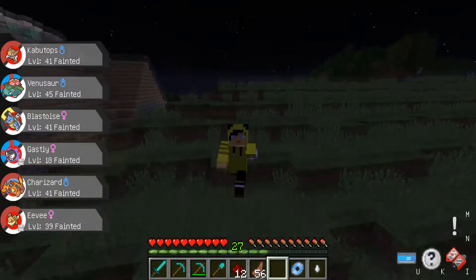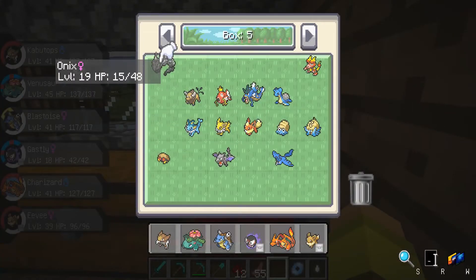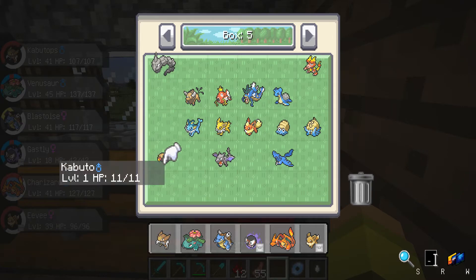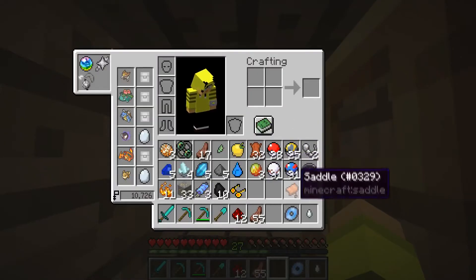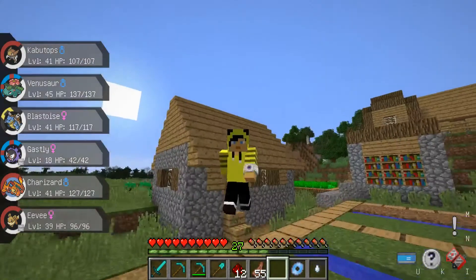We are walking all the way home before ending this out. So we're back home — we managed to catch ourselves an Onix finally, revived another Omanyte and evolved it into an Omastar, and evolved one of our Kabudos into Kabutops as well. We also took on the Cascade Gym over there and earned ourselves our first Gym Badge — the Cascade Badge.